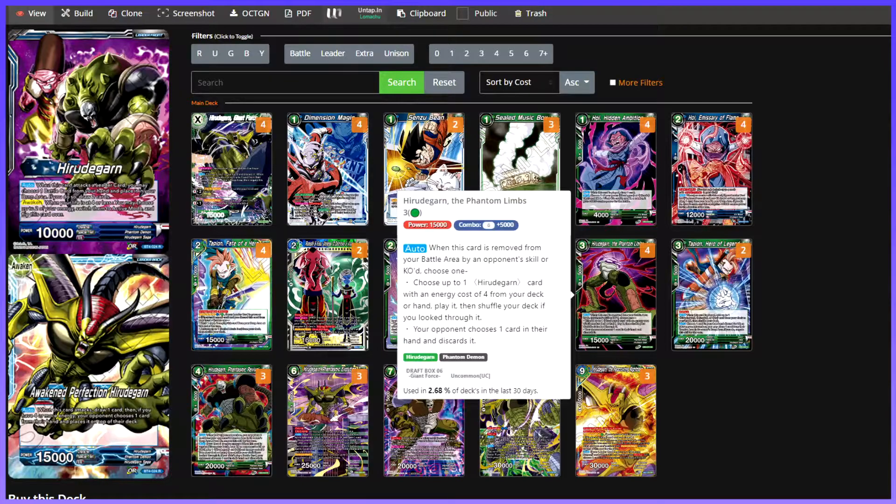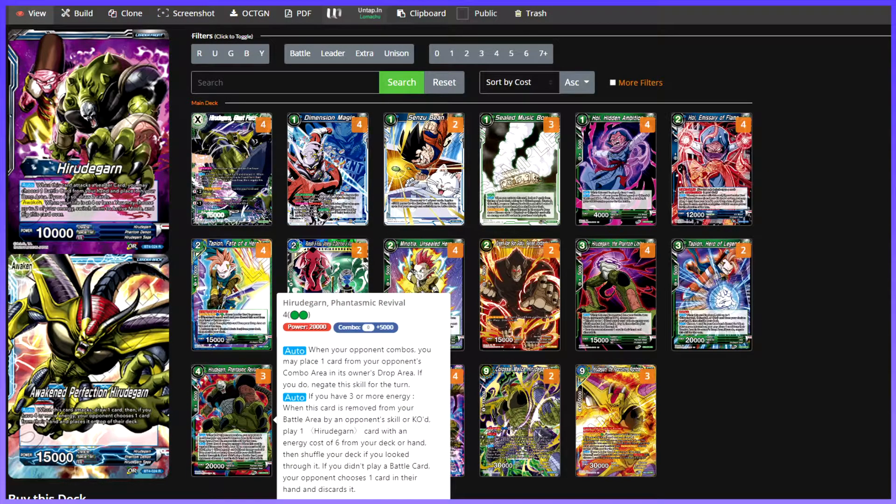El Giro de Garn de coste 3 se puede jugar directamente o buscado/bajado. Desde él seleccionamos un Giro de Garn de coste 4 y lo jugamos. El otro efecto es que el oponente descarta una carta cuando esta carta es removida. Jugamos el de coste 4, que es la carta clave para seguir haciendo el combo, muy importante cuando tenemos 3 o más energías. En el turno 4, cuando tenemos 4 energías, activamos el efecto del líder. El de coste 4 tiene el mismo efecto de negar combos al rival. Cuando es removida por el oponente o la hacen KO, jugamos un Giro de Garn de coste 6. El otro efecto es que si no juegas ninguna battle card, tu oponente se descarta una carta. Si usamos esta carta y no tenemos objetivos, el oponente tendrá que descartarse una.